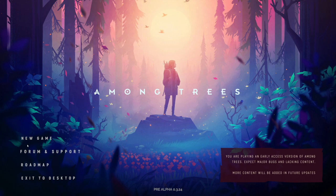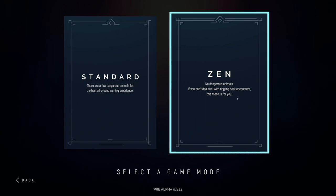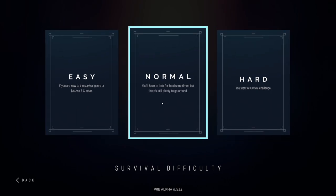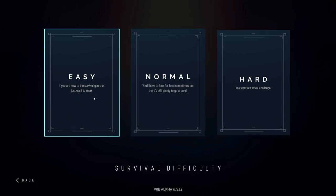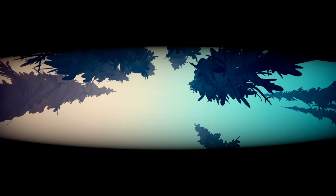We've got the option to play Standard, Zen, or Hard. Zen has no dangerous animals — if you don't deal well with bear encounters, that mode is for you. Standard has dangerous animals and you have to look for food, but there's still plenty to go around. I'm going to go with Normal Standard — not Hard, and not Easy either. Let's see what the game throws at us.